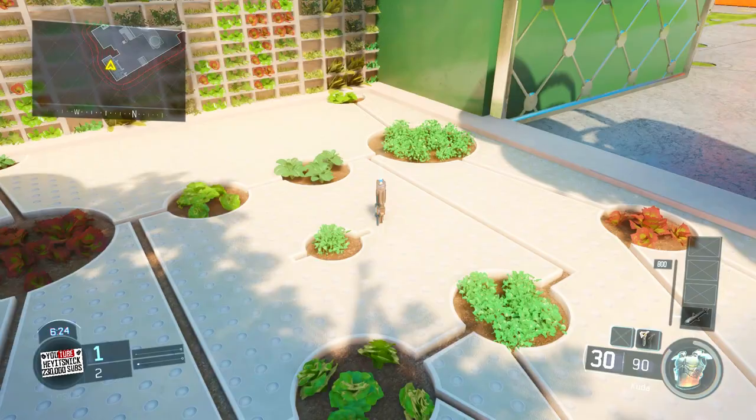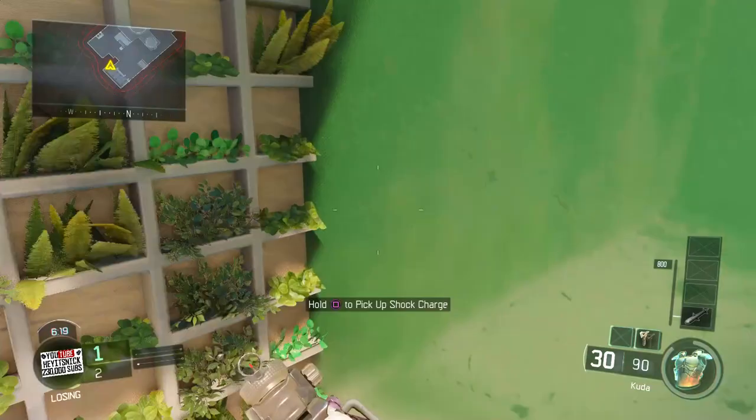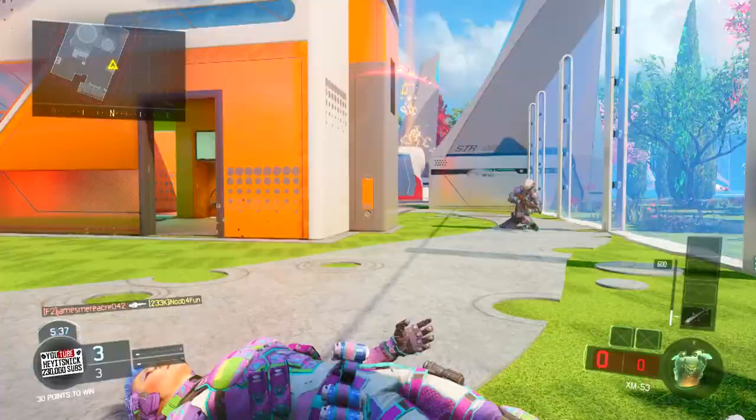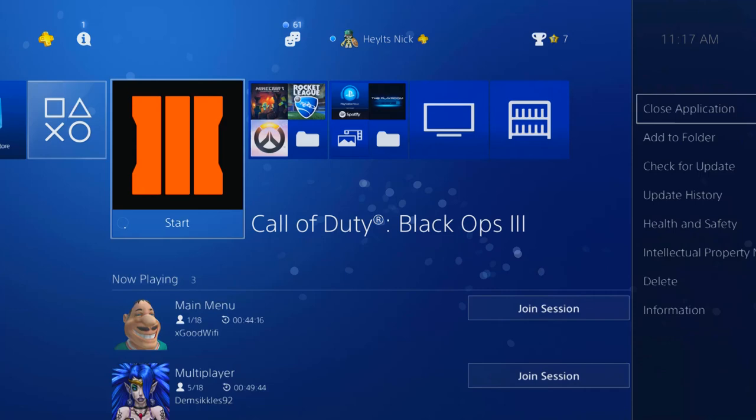That is the hardest part, and it means you're almost done. What you want to do after is throw two shock charges down, not beside each other, and shoot tomahawks through the shock charges. This is why you need the XM53. Pull out your XM53 and shoot one at a time — that's why you don't place the shock charges beside each other.